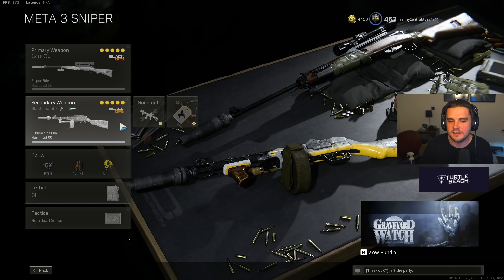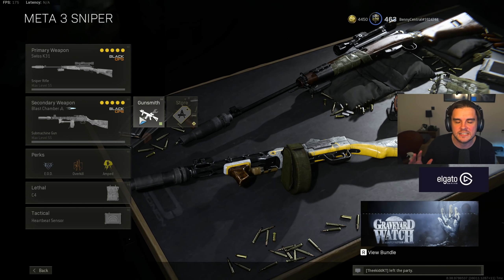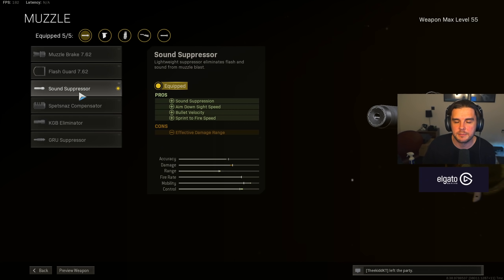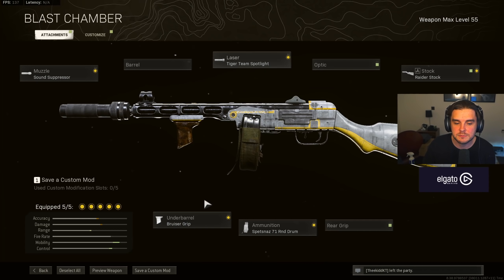I've paired it with an SMG I think is heavily underrated but one of the best weapons in the game right now — the PPSH. This is super mobile, very much like the Bullfrog. You've got the Sound Suppressor on there for aim-down sight speed, sprint to fire speed, bullet velocity, and sound suppression. Tiger Team Spotlight and Bruiser Grip for that movement speed combination and faster aim-walking speed. The Raider Stock so you can sprint to fire quicker, and the 71 round drum. In trios and quads this just mows people down. With SMGs now only having two damage profiles, you can take people down at distance comfortably with a 900 round per minute fire rate. I expect to see this used in Warzone a lot more very soon.